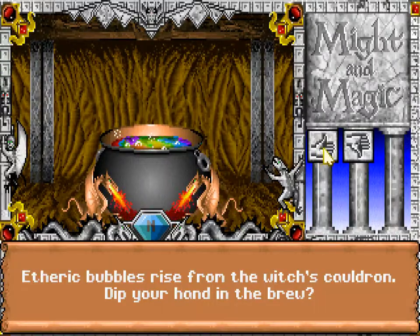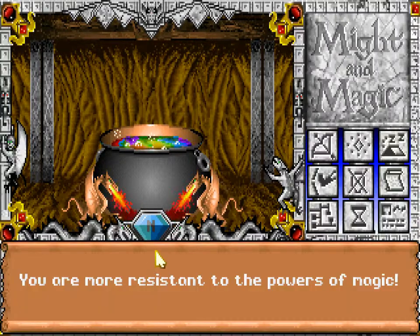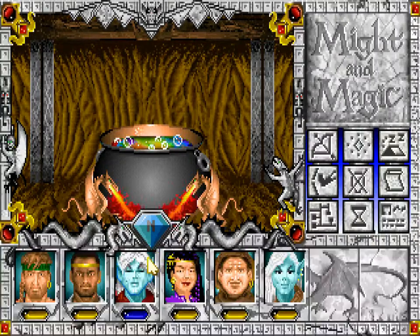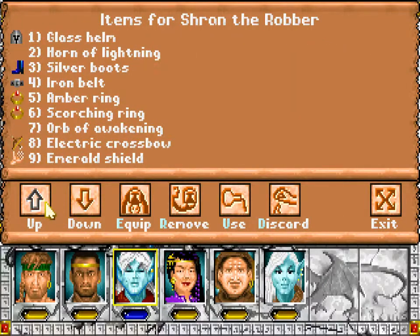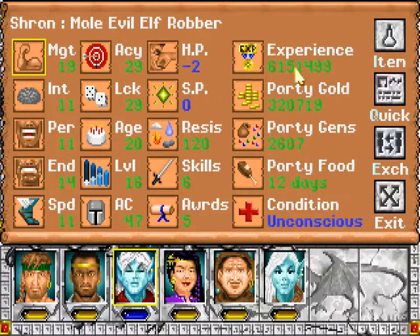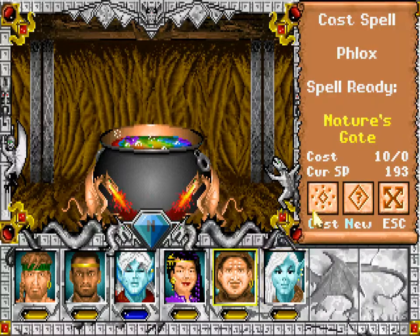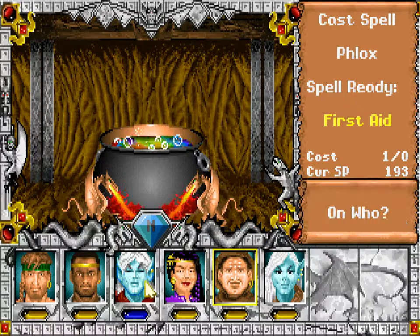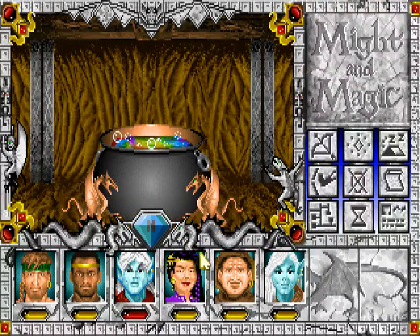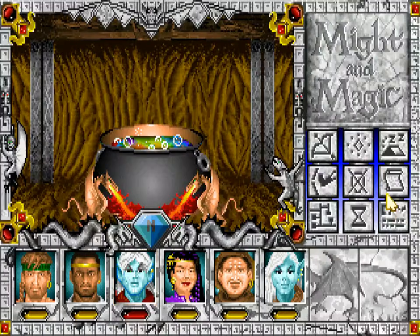Etheric bubbles rise from the witch's cauldron - dip your hand in the brew. You're more resistant to the powers of magic and... unconscious. Well, at least that didn't break anything. Minus 2 HP is just barely unconscious. Get up, get up. And yes - 25. Not bad.